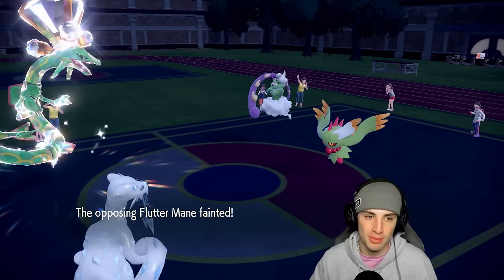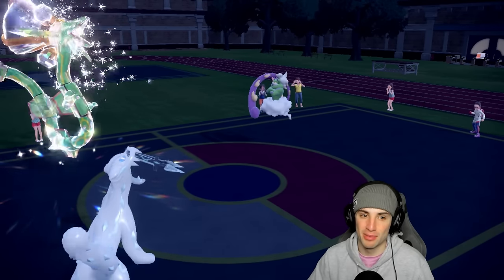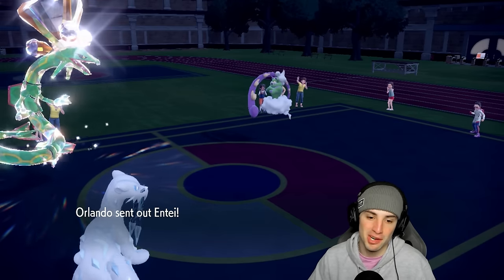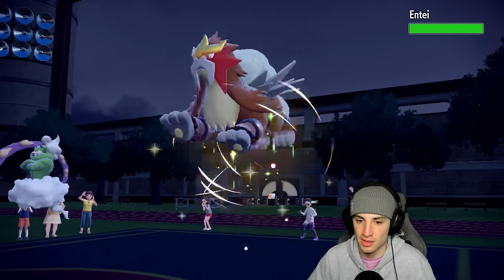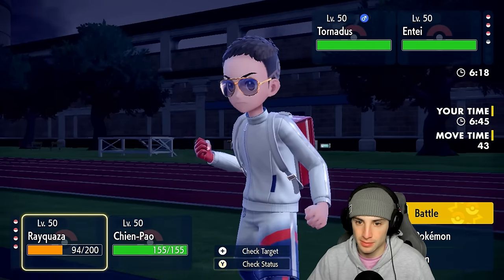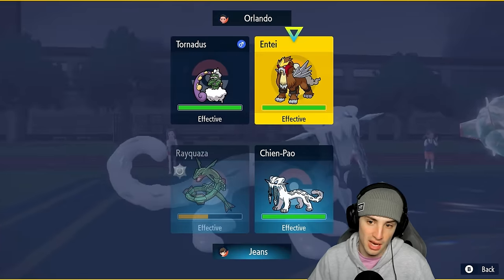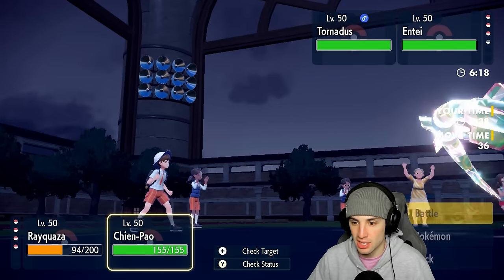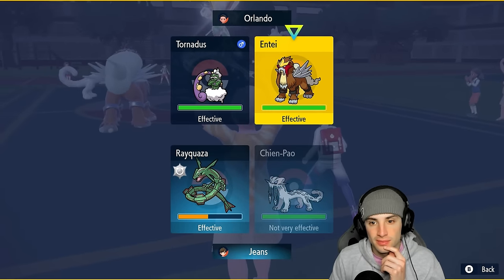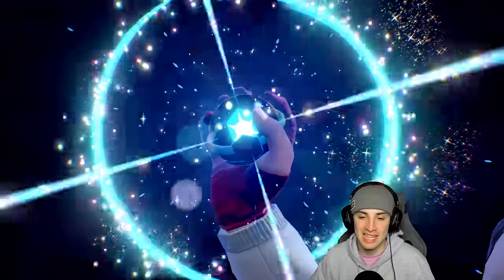We get rid of their Fluttermane — pretty solid. Entei now flies out. Speed is a problem for us. I could double down — Extreme Speed and Sucker Punch into Entei — and I actually kind of like that, but I don't know if it'll KO. I'm definitely gonna try. Let's see what Tera type Entei is cooking — Fire? Normal? Are you Extreme Speeding me? You definitely are Extreme Speeding my Rayquaza — don't kill my Rayquaza with my own move!